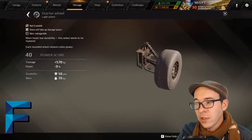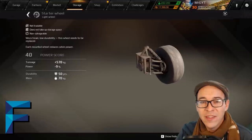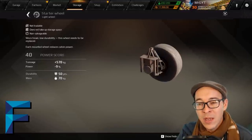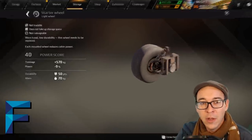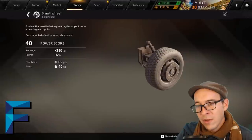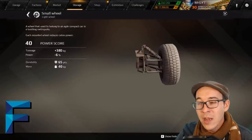Our first F-rated part is the starter wheel — it's below white rarity, it's common, and it has the least hit points, worst tonnage, and worst stats of any wheel in the game. Following that is the small wheel, which also has super bad stats at white rarity. Those are our two F-rated wheels.